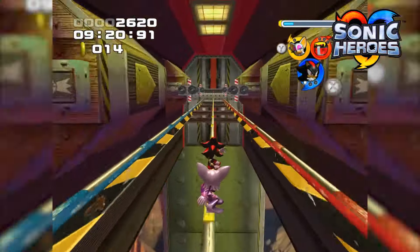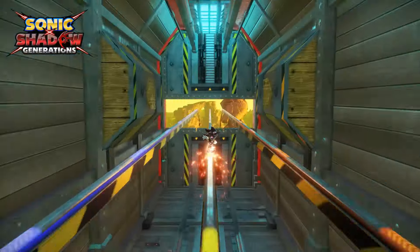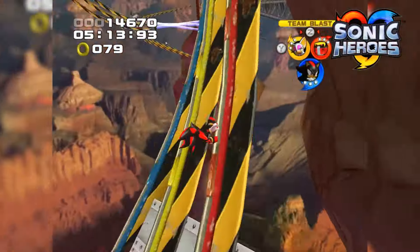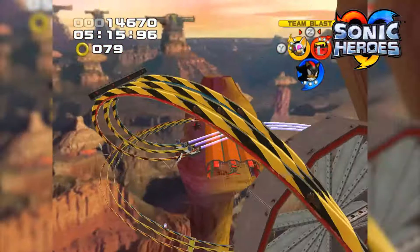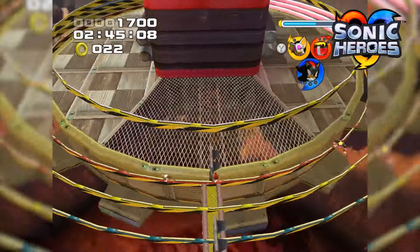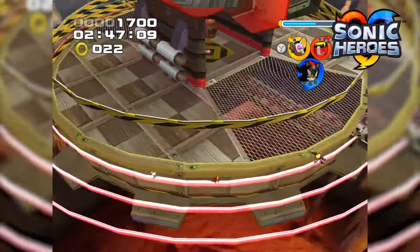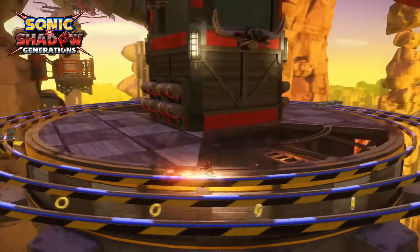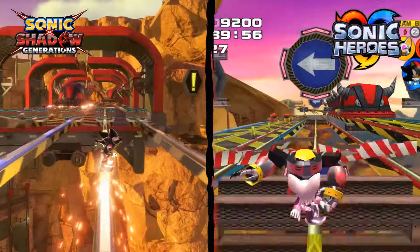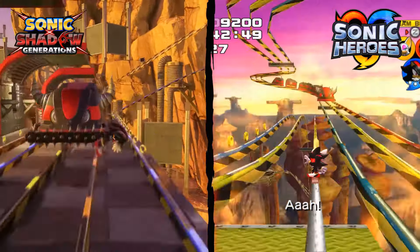Now they're switching to Sonic Heroes — Rail Canyon and Bullet Station. Wow, the transitions look so smooth and flawless. This right here is just absolutely insane. The mountains and rocks look so much more realistic and HD. These grind rail animations look so smooth. This just shows how good an Adventure, Heroes, or 06 remake could actually be. And there's another comparison — it just looks so much more realistic here on Rail Canyon.